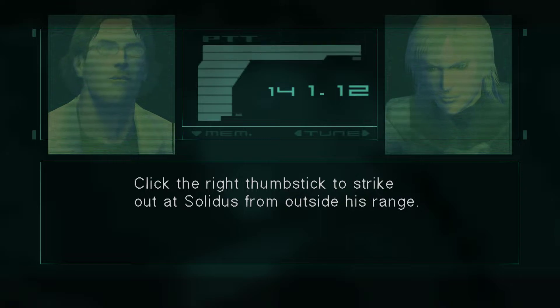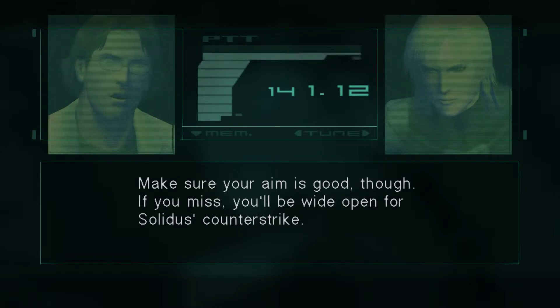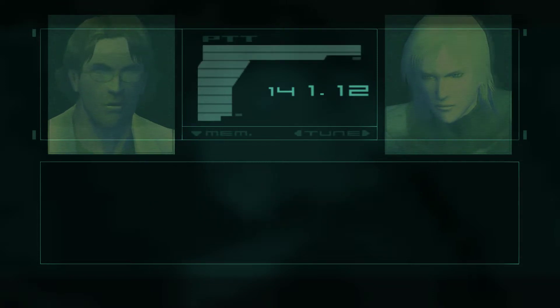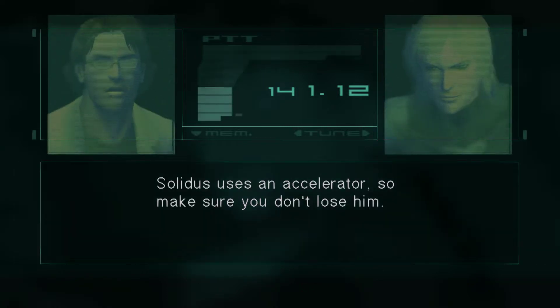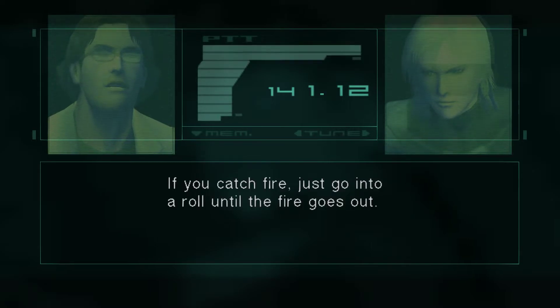Click the right thumbstick to strike out at Solidus from outside his range. Make sure your aim is good, though. If you miss, you'll be wide open for Solidus' counter-strike. Solidus uses an accelerator, so make sure you don't lose him. If you catch fire, just go into a roll until the fire goes out.